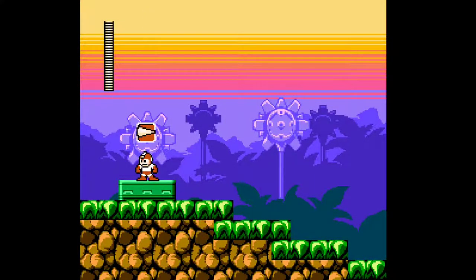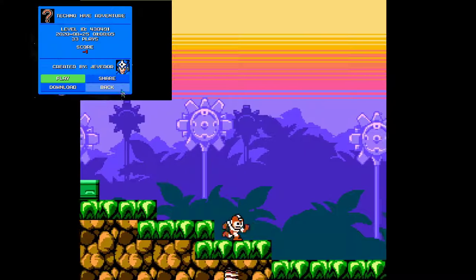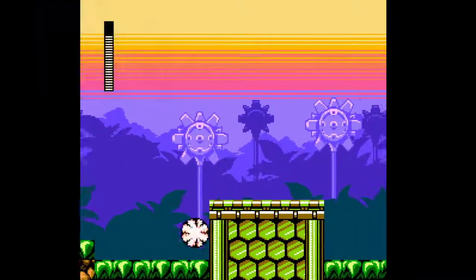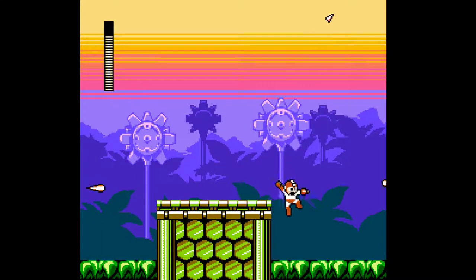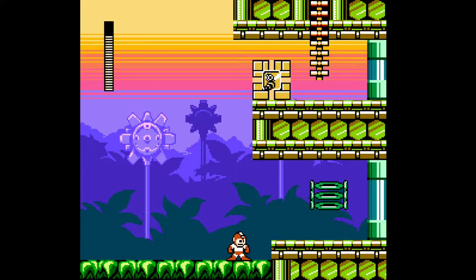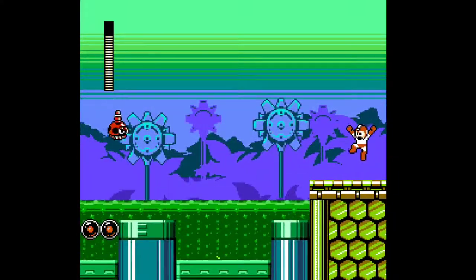Alright, we are back here again with another Jevedor Stage Techno Hive Adventure, and we only have the drill weapon — the Needle Cannon. I guess Mega Man is a burger bee here. This is pretty much like a beehive of sorts here. Interesting visuals going on.